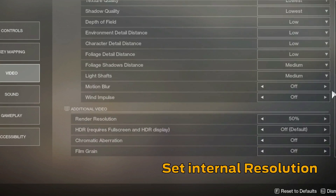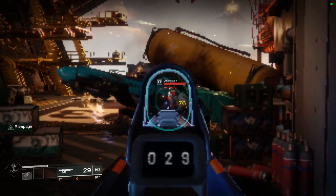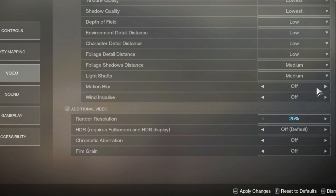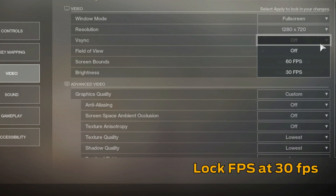Now let's talk about the resolution setting. This controls the internal resolution of the game, meaning that you can keep dropping it while still maintaining readable text and a readable UI. If you are going to play on integrated graphics this setting is your best friend, and it goes all the way down to 25% of external resolution.